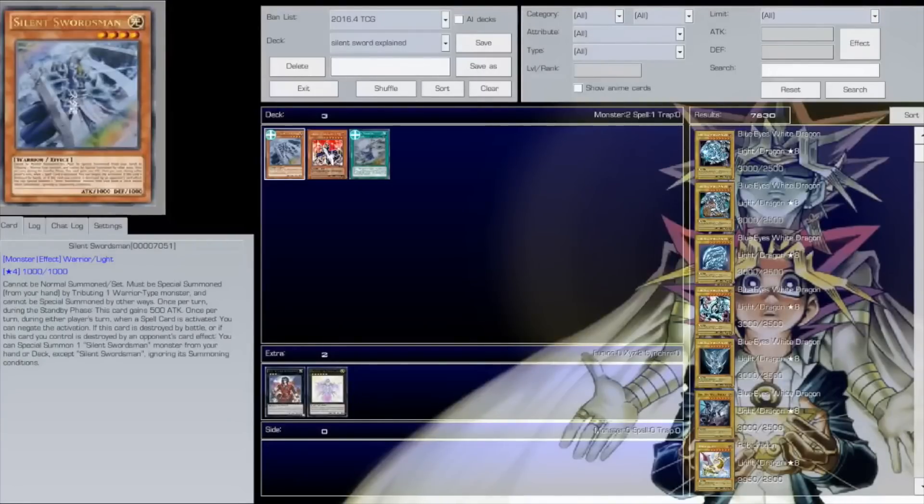The secondary effect is very important. Once per turn during either player's turn, when a spell card is activated, you can negate it. It's basically a built-in Six Samurai Shien, which I'm already loving. So it can negate problematic Twin Twisters, Raigeki, Pendulum Scales, Pantheism, Storm — anything that could hurt you while Silent Swordsman is on the board, you can say negate during either player's turn.